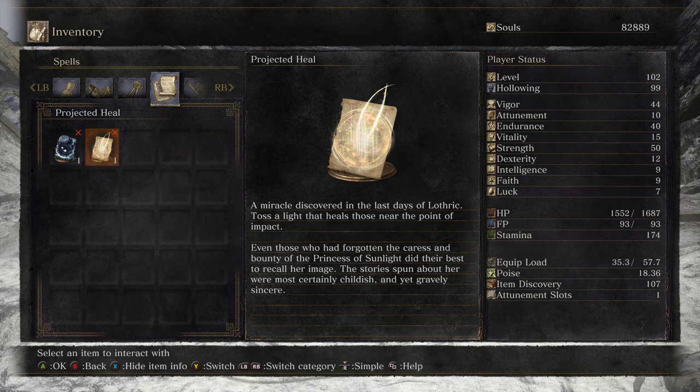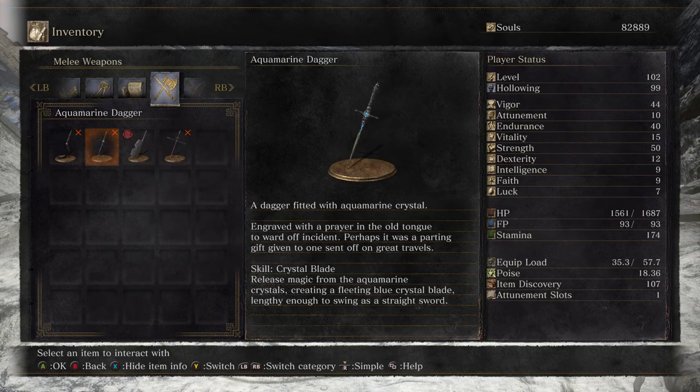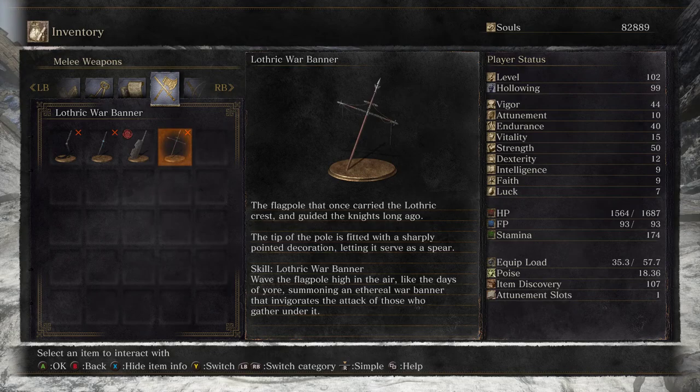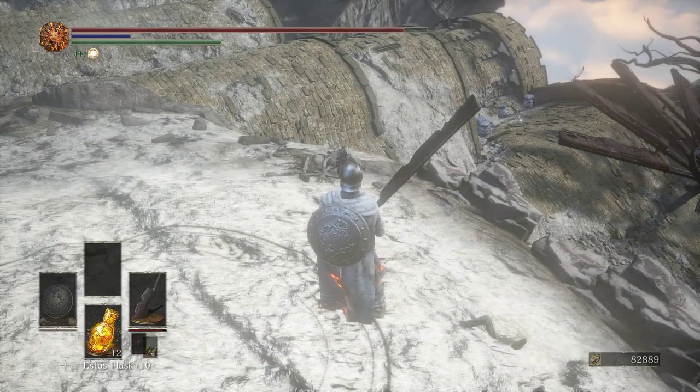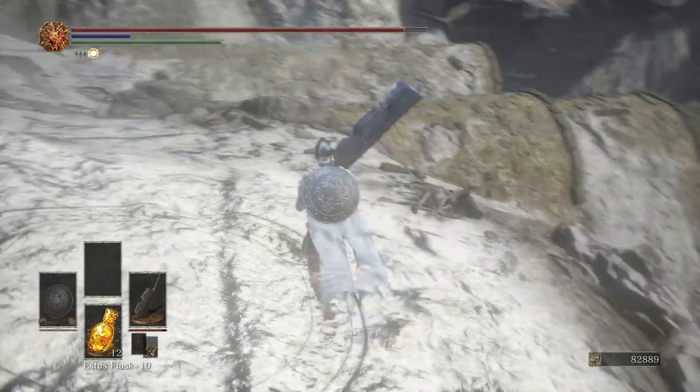The Princess of Sunlight is likely the Queen of Lothric. So either this is them missing their queen, or them making it in the Princess of Sunlight's image which was the Queen of Lothric. And then we have the Lothric War Banner: 'The flagpole that once carried the Lothric crest and guided the knights long ago. The tip is fitted with a sharply pointed decoration, letting it serve as a spear.' We knew that the previous king's insignia was an eagle, so maybe it was two eagles.